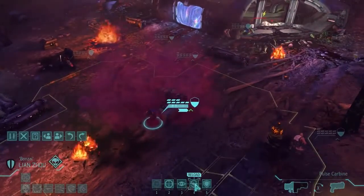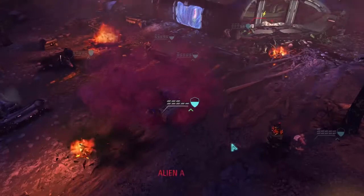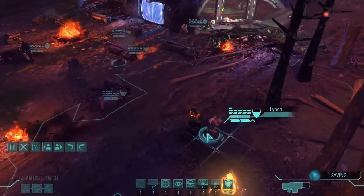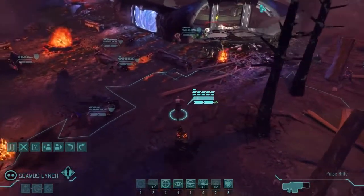Let's have Zhu reload — just make sure you've got ammo. That could have gone much worse. That was a good way to end that turn. Let's bring our team up and get ready to breach into this ship, because we're going to need to soon.